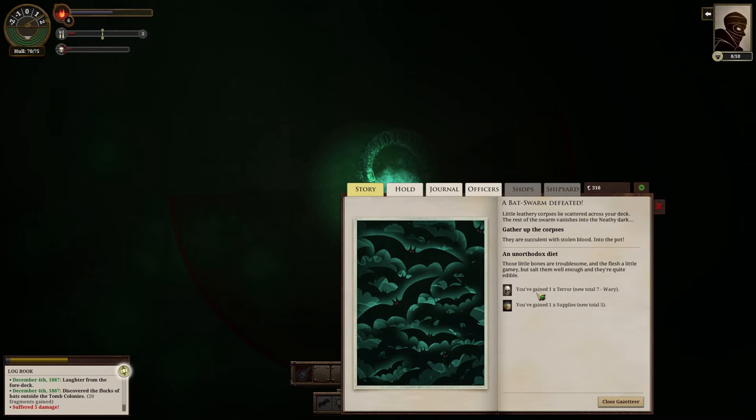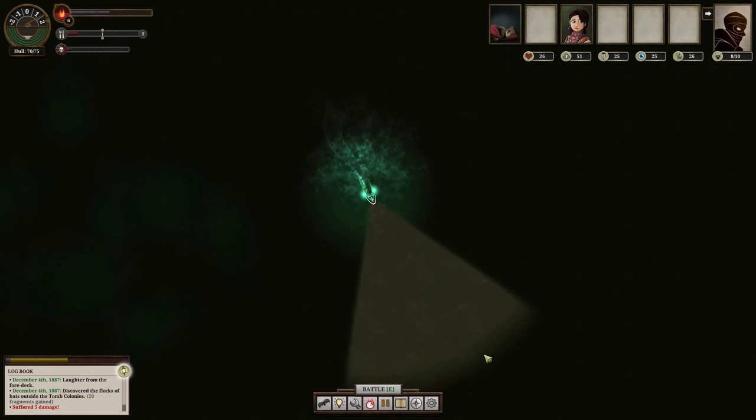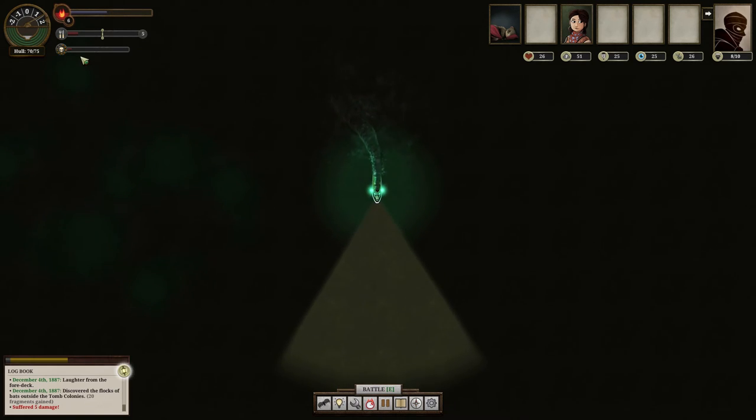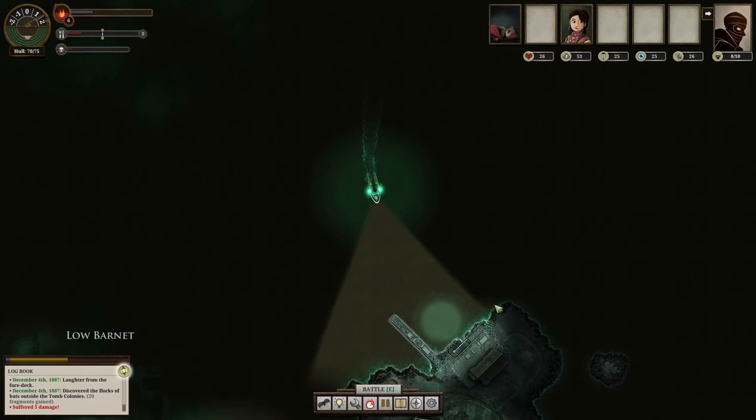I'm going to eat these bats. You will gain terror from eating bats, but they do get you supplies. It's still early on so I don't really have to worry about my terror meter that much. Certain events can decrease your terror — like if you go to a pub and drink, that'll calm you down. I'm going to go to Hunter's Keep here — this is one of the first areas you sort of run into in your playthrough.